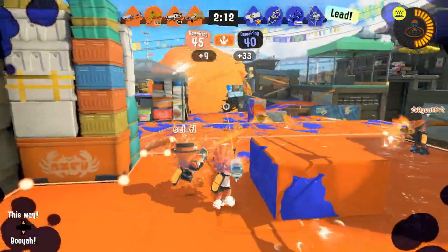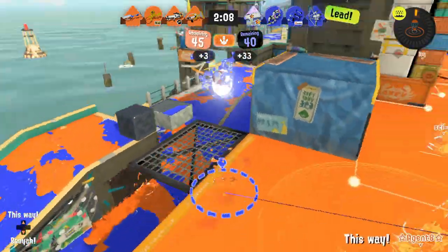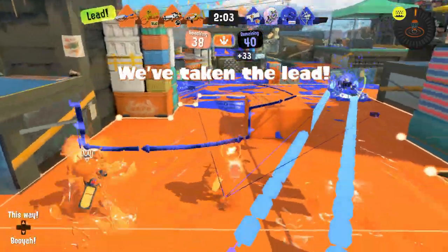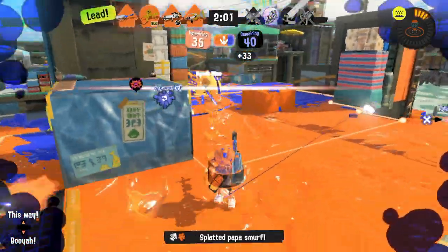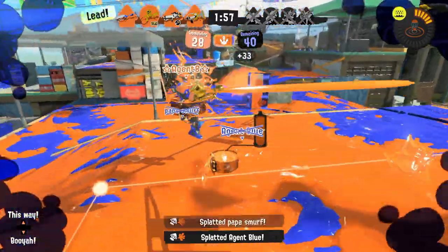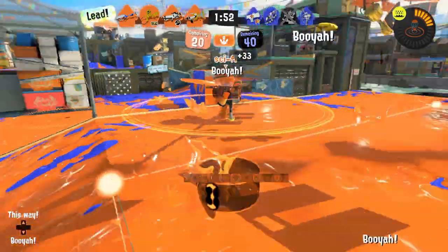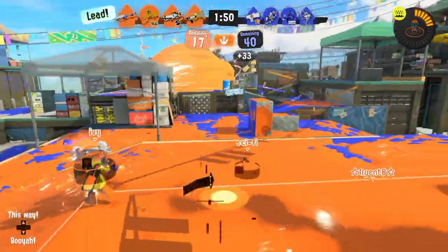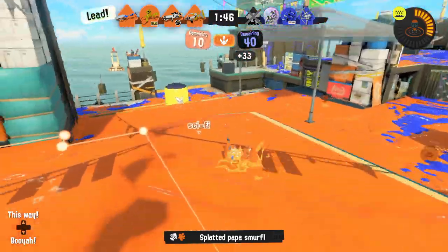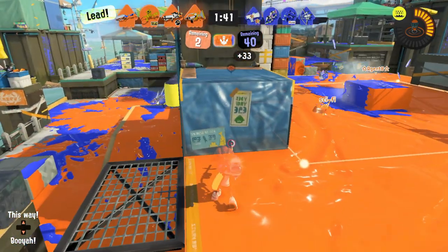That's a good spot for the Wavebreaker — somebody's going to try coming over here. I want him to just come through. I'm going to dump another ink mine right here and hope for the best. That's a good Booyah Bomb. Somebody's coming over there — I'm not going to try to challenge him yet.